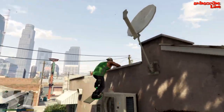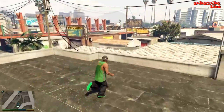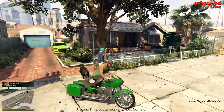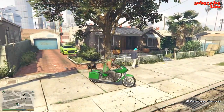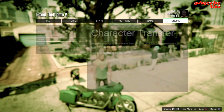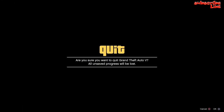To start off this glitch, you can choose any of the story mode characters. I chose Franklin because I don't have the other two unlocked yet. What you want to do is hit the Start button or Options on PS4, go to Game, or go to Online Creator.